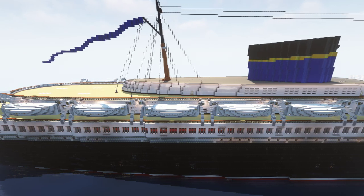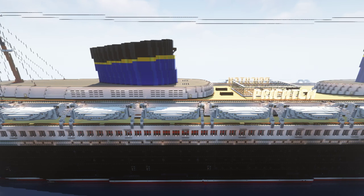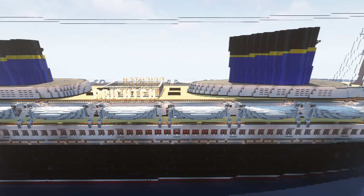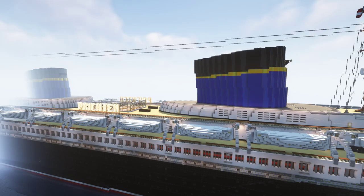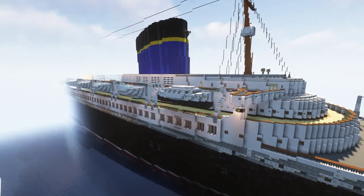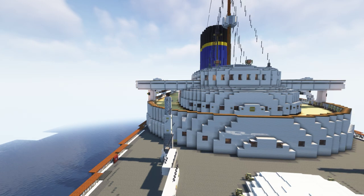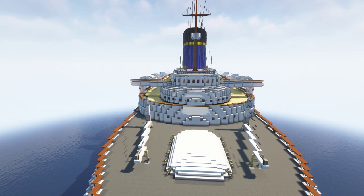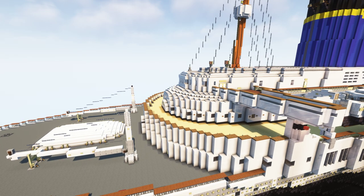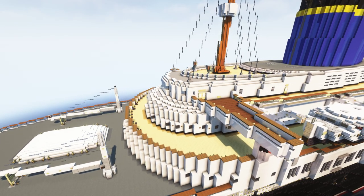You can download the ship on my Planet Minecraft account. I will post a link in the video description to the project so you can download it and also read the story of the ship, because we've written a whole story about it. There's also information about speed, capacity, and all that stuff. The ship could transport over 3,200 passengers and over 900 crew, and would have had a tonnage of 96,000 gross register tons.